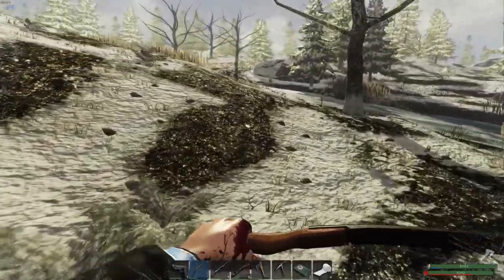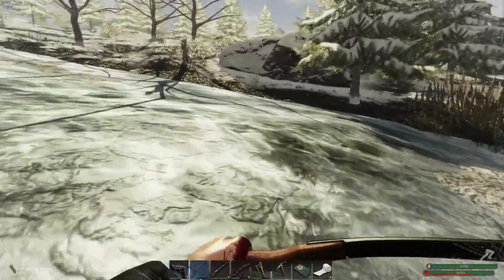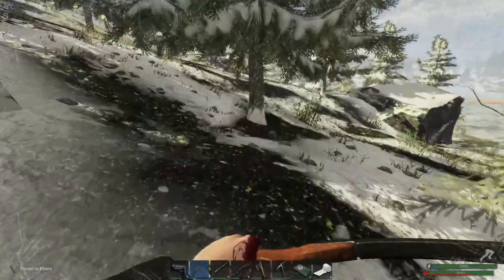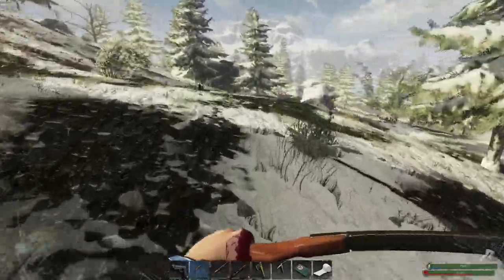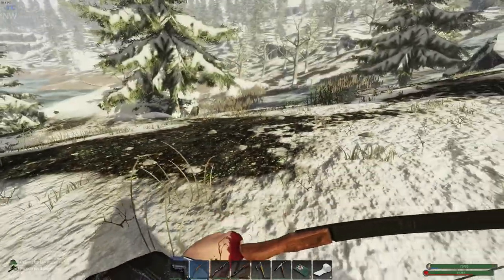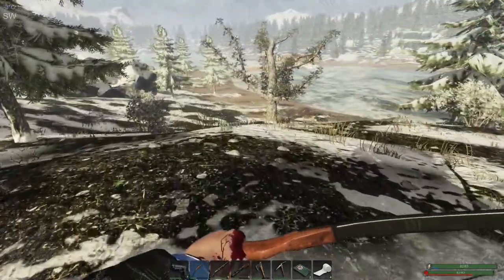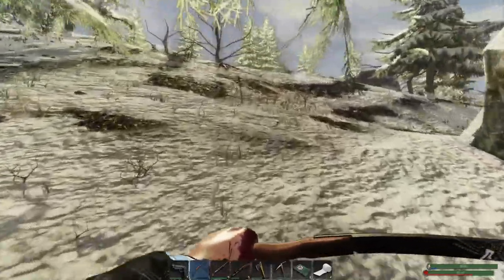That's a moose over there — he's not aggressive from what I understood. Thanks Beach Bum for the information, really appreciated. Moose are aggressive from mid-September to mid-October, so we should be good for now. Where's that rabbit? I want the rabbit. Whatever, bye-bye.